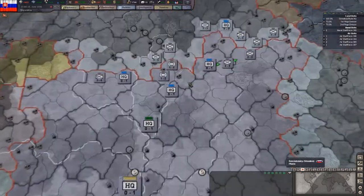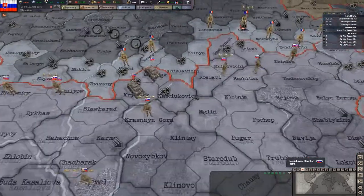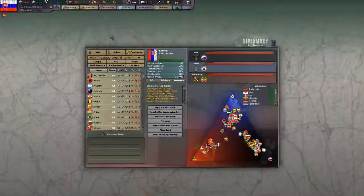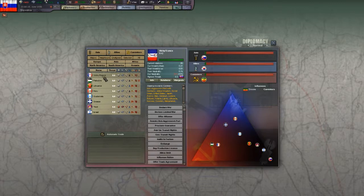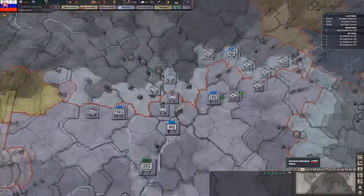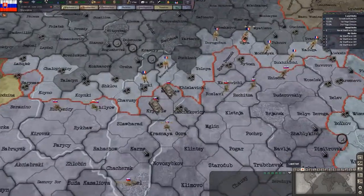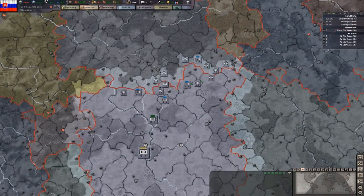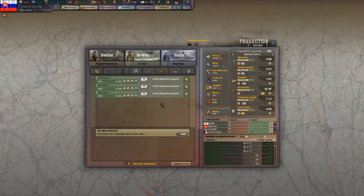What I have done so far is I've positioned all my units across the border here to Vichy France. They are drifting towards the communists, so just to be on the safe side, I like to keep my units against the border of the countries that will probably be attacked, or that I will be attacking.